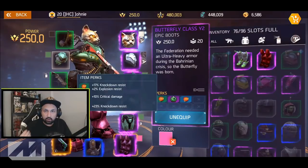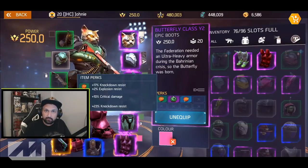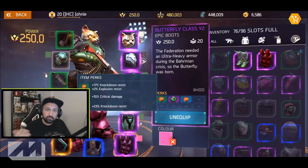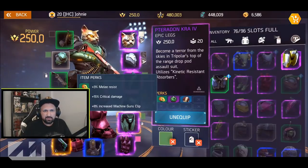As soon as you find crit damage on boots, buy them or equip them if you're lucky enough to drop a good pair. For now, pretty much ignore the other perks and then start looking to improve. If you've got 5% crit damage on your boots, keep checking the shop daily — if you see 10% crit damage, buy those and upgrade. You should also look for crit damage on your pants — here I've got 15% crit damage.